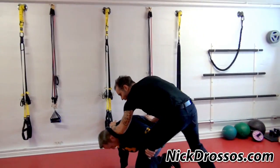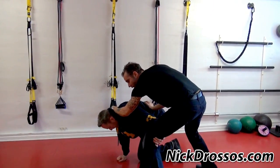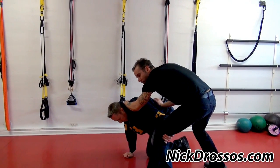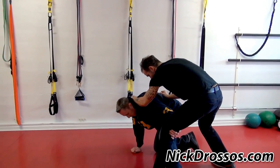He managed to grab one leg, but there's not much he's going to do with one leg, especially when my forearm is here. So what do I do? As soon as I saw the attack, I lowered my center of gravity. Look where I'm at — my knee is here.